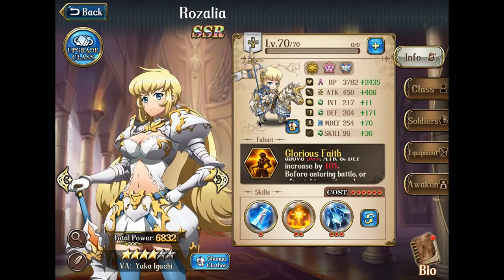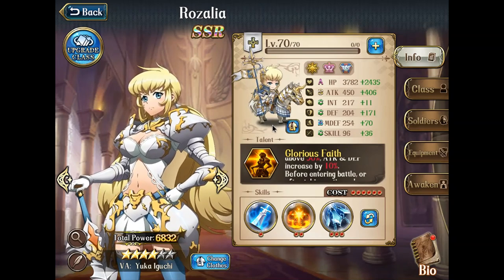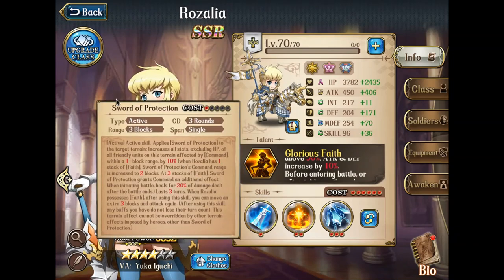This is one of the reasons she can fit in any rush box. But she is not limited to rush boxes, because Sword of Protection also provides a regional effect. Basically, after using that skill, all friendly units within 2 spots get a 10% increase in stats, and after they initiate battle, they heal 20% of the damage they dealt. This is a very strong effect for a tank push strategy.